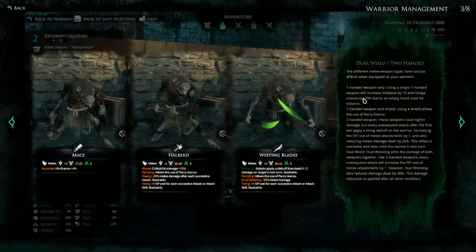Dual wield, two-handed — the different melee weapon types have various effects when equipped on your warriors. One-handed weapon only: using a single one-handed weapon will increase initiative by 10 and dodge chance by 10% due to an empty hand used for balance. That sounds pretty good if we want to make sure we act fast and hit reliably. One-handed weapon and shield: using a shield allows the use of parry stance, which is also pretty nice.